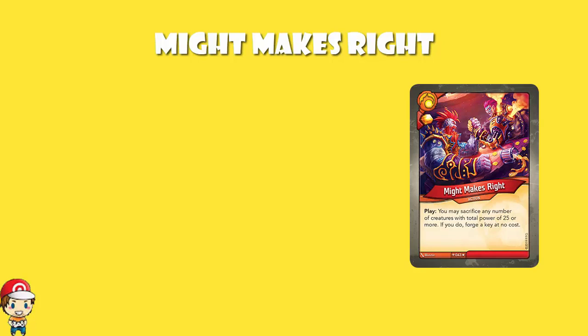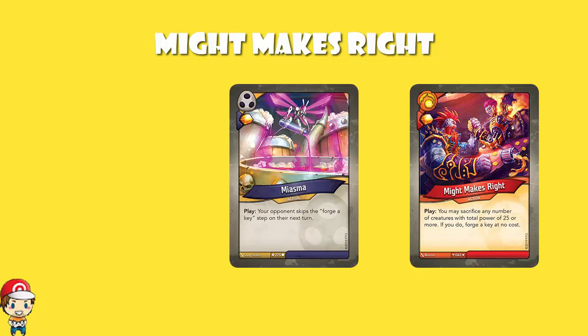Let's not forget the one card we do see played a lot — and I've watched a lot of Vault Tour games and it turns up in a lot of decks — is Miasma. Miasma comes along and says you have to skip your forge-a-key step on your next turn. It was in both Call of the Archons and Age of Ascension, which is one of the reasons we see it so much, and it's in Shadows, the most widely played house. Well, Might Makes Right forges in the middle of your turn, so even if your opponent plays a Miasma and stops you forging a key at the beginning of your turn, you can still forge a key in the middle of your turn using this.